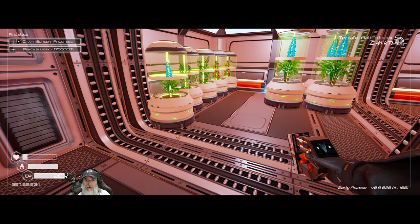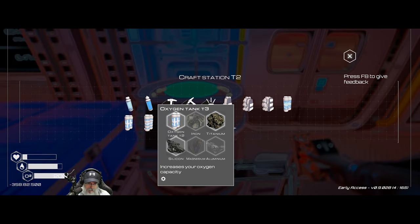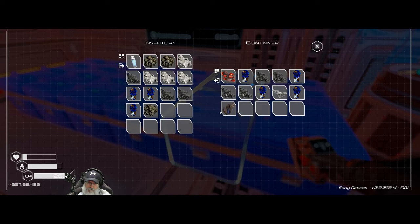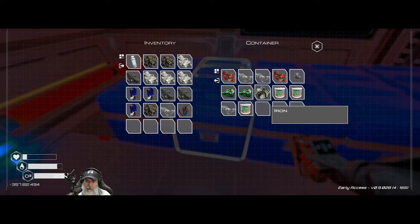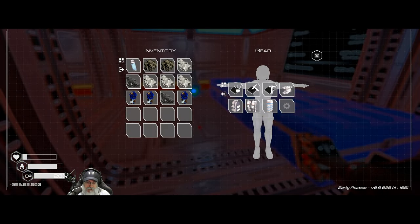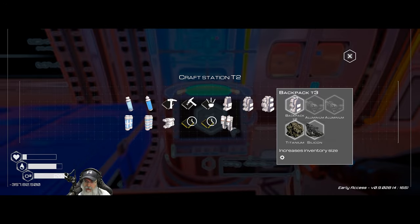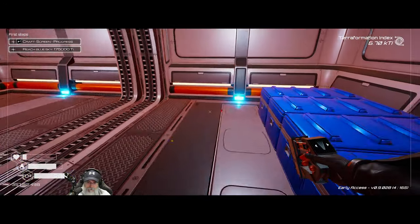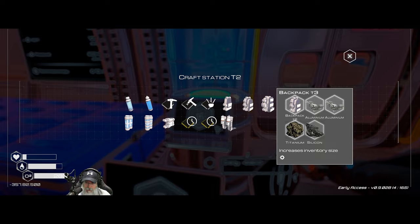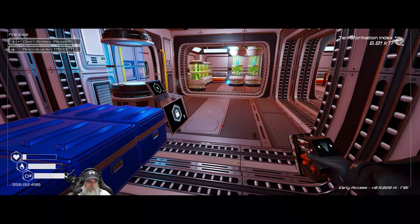We just learned the T3 oxygen tank — that's beautiful and going to help tremendously. We need an iron, an aluminum, and a magnesium. That brings our oxygen up to 280 from 200. We also learned the T3 backpack — we just need to make it, which needs two aluminums. That added another inventory slot. Really nice upgrades, definitely going to come in handy.